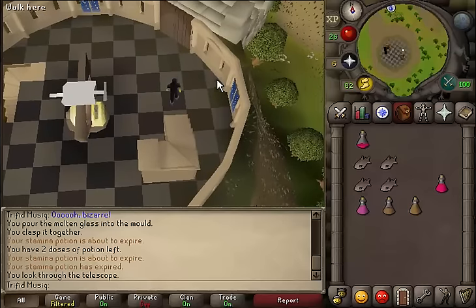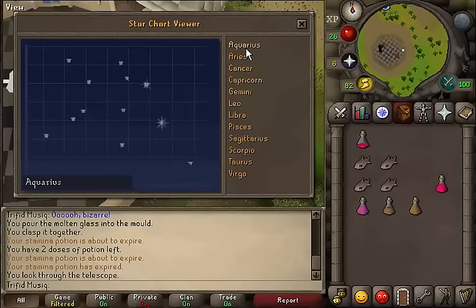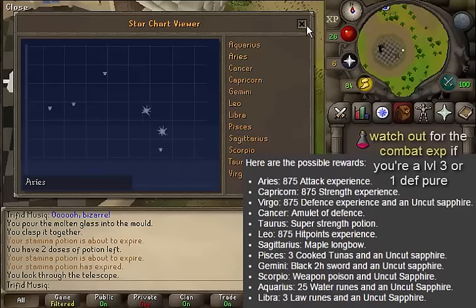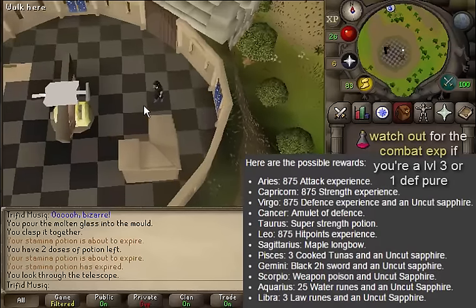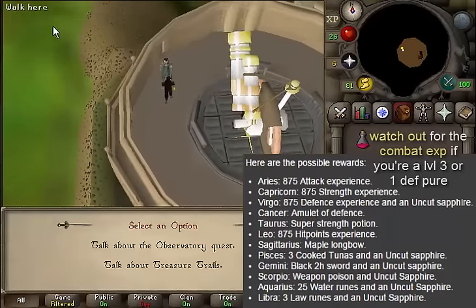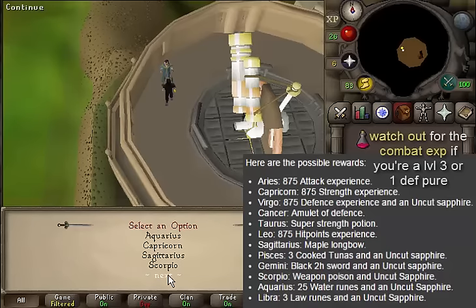Downstairs you will find four star charts - look at one of them. Click on the names and try to find your own that you've looked through via the telescope, just keep going through until you find them. When you think you've found them, go back upstairs and talk to the professor. Now you have to select the name that you've found the correct match on the chart.